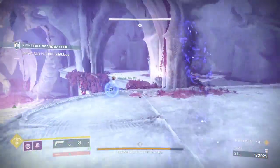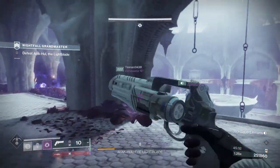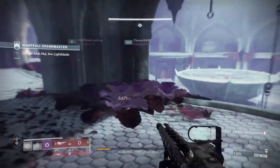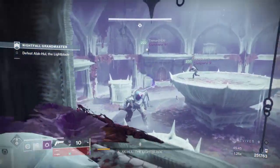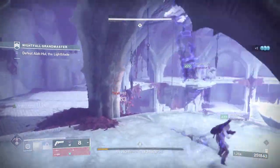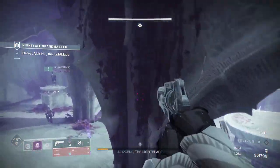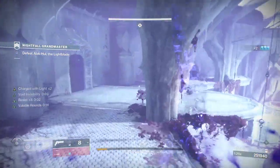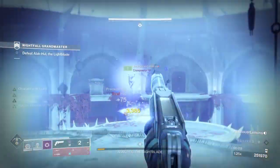Waves of Anti-Barrier champions and Light-Bearing Hive will alternate as you bring the boss's health down. When they spawn in, the boss will return to the center and will be immune. You will want to spam supers and heavies on the champions and Light-Bearing Hive as soon as they spawn in. Once the boss reaches his final health segment, he will start to enrage and charge, making it more difficult to force him into the jumping glitch. This is why you'll want to rebuild your supers and heavy before you bring him down that low. Lucent Finisher mods will be an amazing asset throughout this strike to keep heavies full.